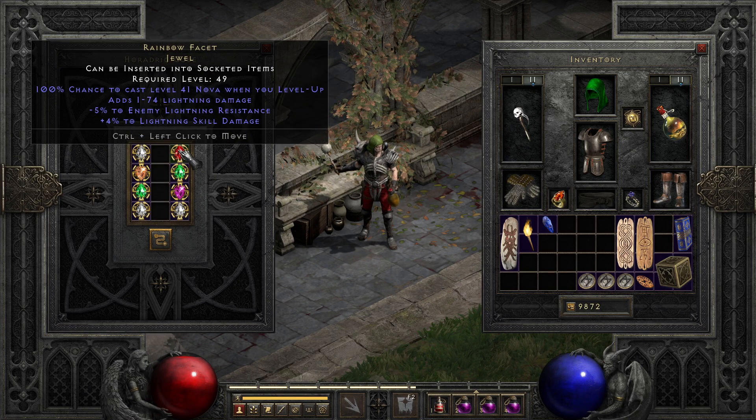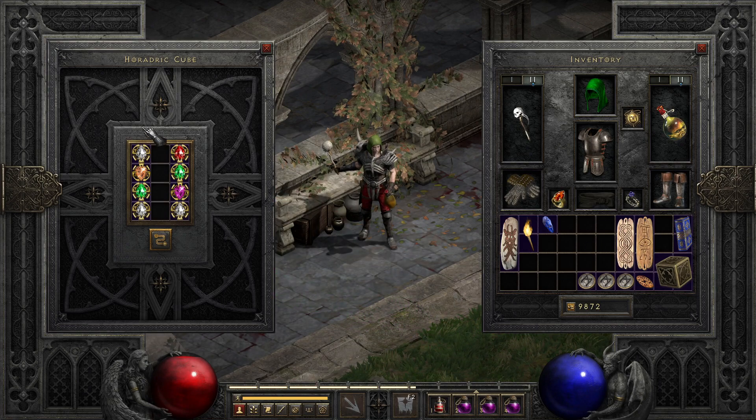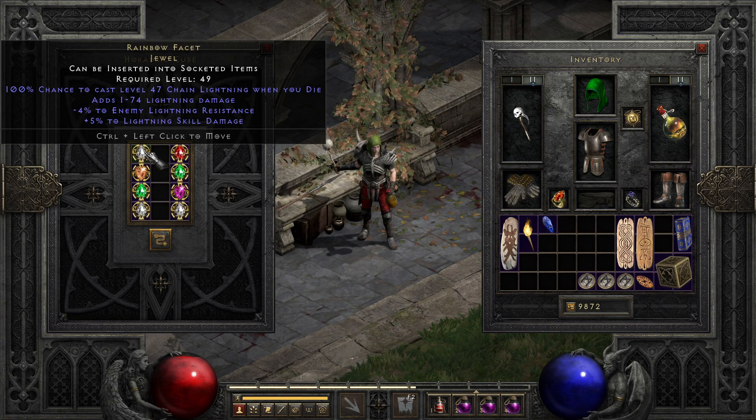These jewels come in two flavors and four elements, but all share the same basic design principle: a trigger effect, a raw elemental bit of damage, plus two element skill damage, and a minus to enemy element resist. As you can see with this lightning charm, which is of the death flavor, it gives a 100% chance to cast chain lightning when you die, a chunk of lightning damage, and the plus damage and minus resist for lightning. It's all one flavor, and it functions much like the Sorceress Masteries as far as how the mechanics go.